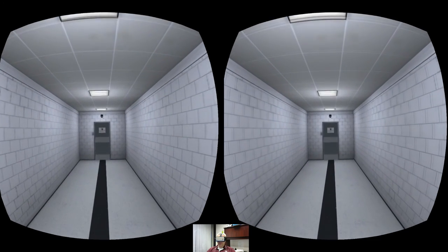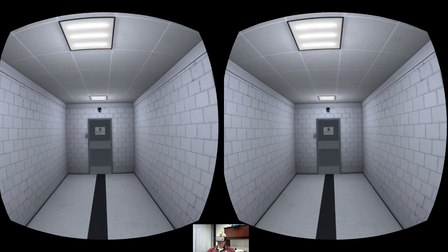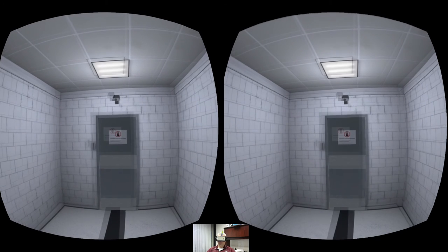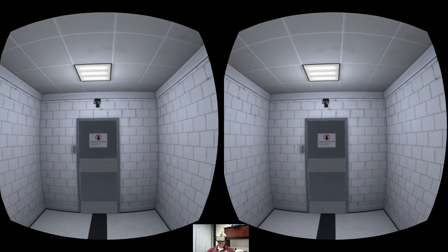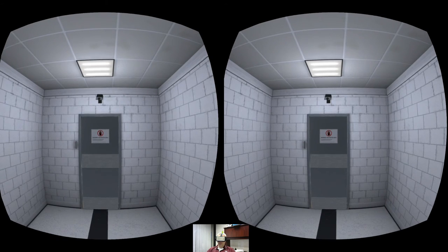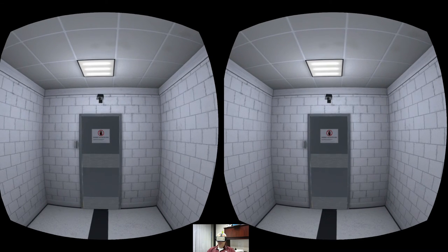'Please accept my apologies for not coming down to greet you in person, but previous trials have shown that external human interaction can cause interference with the work we do here. You should already have your security ID — please use it to gain access.'